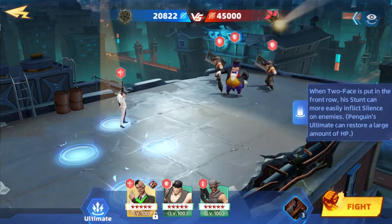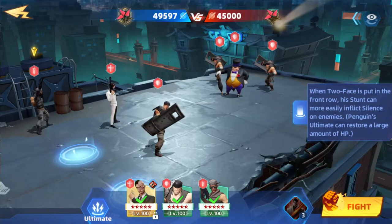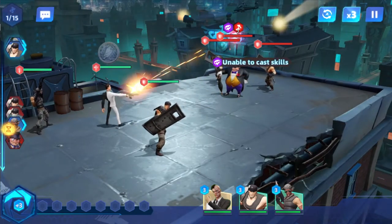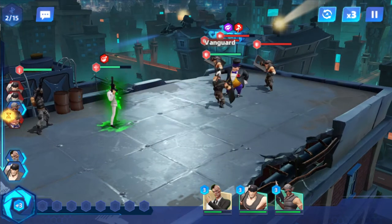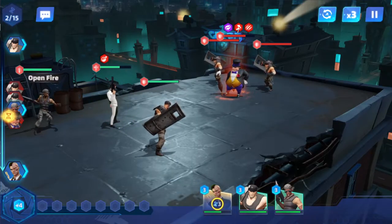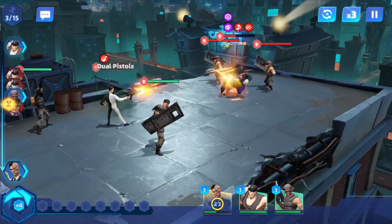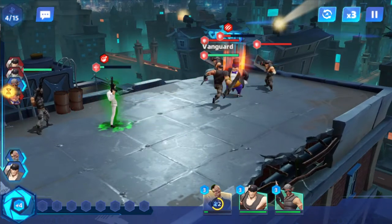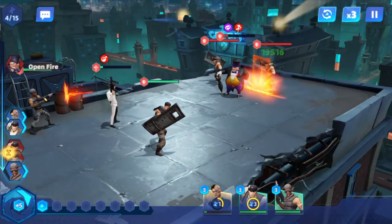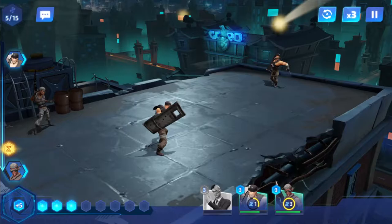So they want us to put him in the front. This guy goes in the front. Just gotta let it play by itself and see if we got this right. This penguin is silenced. I should probably reverse Two-Face on the right and that shield minion guy on the left, but it doesn't matter — we got through it.